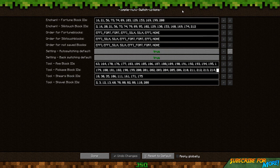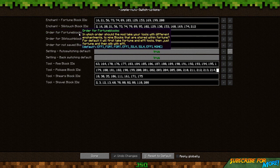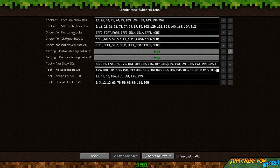Silk touch works the same way — silk touch is when you get the actual block itself, so if you mine a diamond ore with silk touch you get the block, not diamonds. The order for fortune blocks setting determines in which order the mod selects tools with different enchantments for blocks stored in the fortune list. By default it will first take fortune-plus-efficiency tools, then just fortune, then silk touch with efficiency. I think this applies when you have a combination of enchantments — if you've got efficiency and fortune, those pickaxes take priority. It'll be explained better on the mod page.